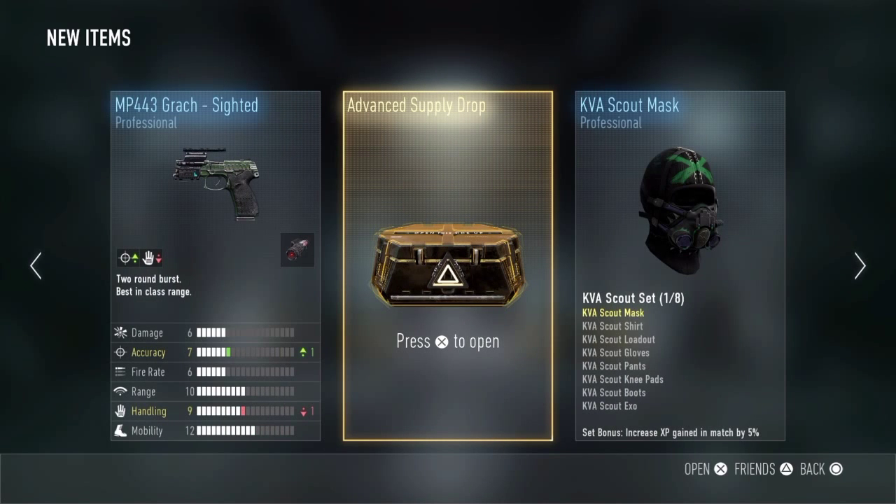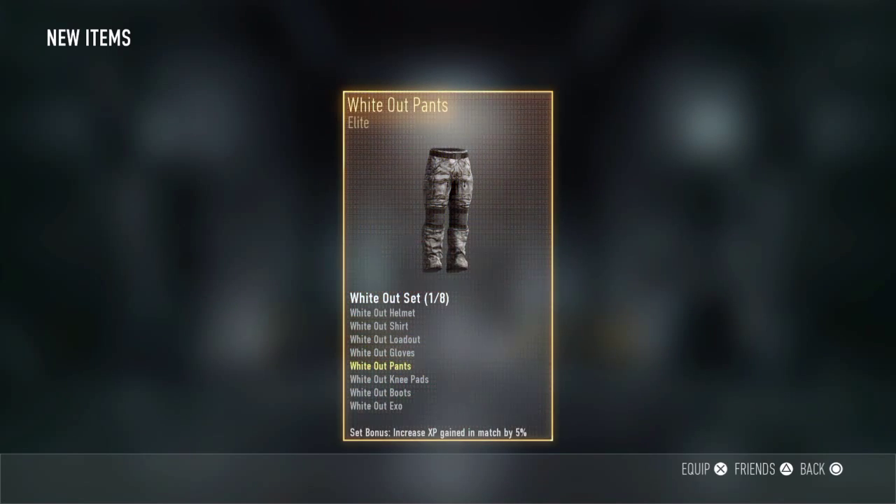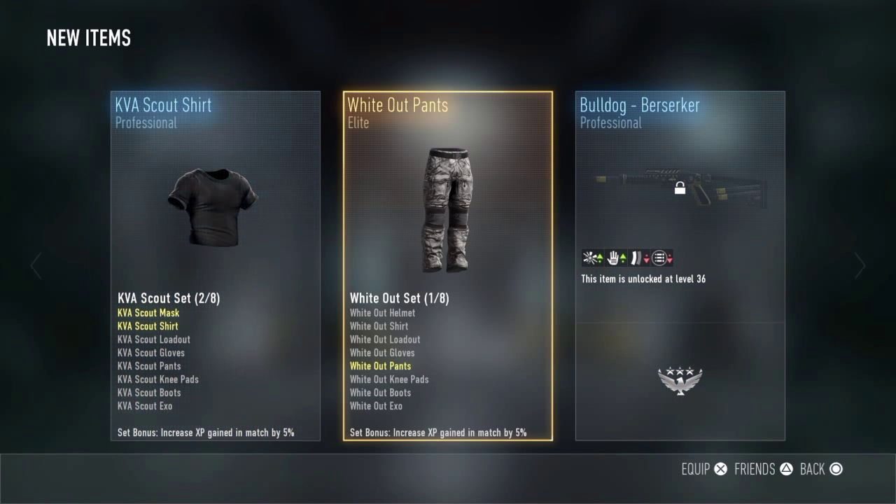Okay, last one right here, last one folks. Give us a legendary, give us an elite Battle 27, give us the Obsidian Steed, give us the ASM1 Speakeasy, give us the ARX Steel Bite, something! Nope — that was a bad end to it.